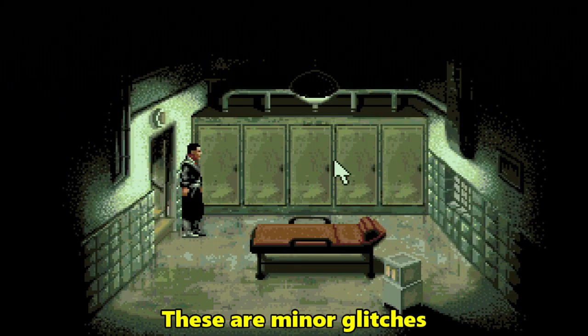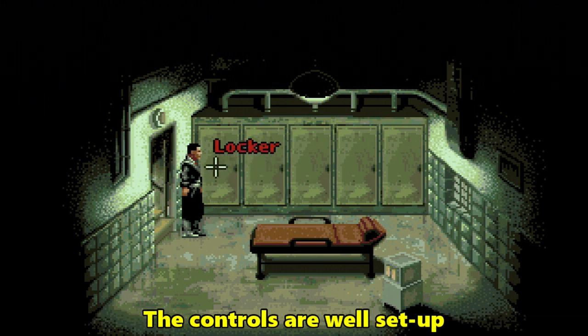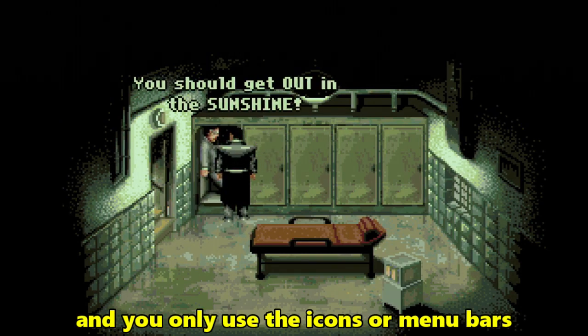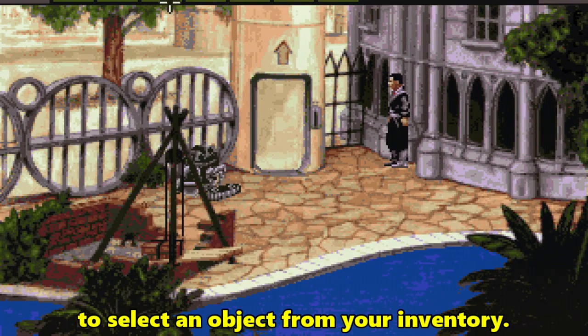These are minor glitches in an otherwise thoroughly enjoyable game. The controls are well set up: left click tells you about an object or person, right click performs an action, and you only use the icons or menu bars to select an object from your inventory.